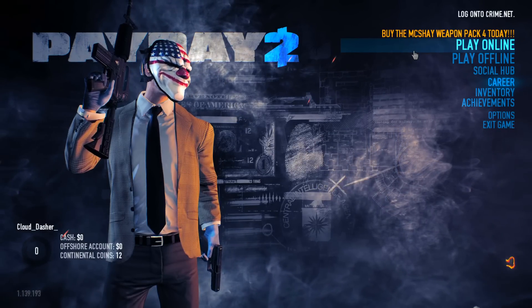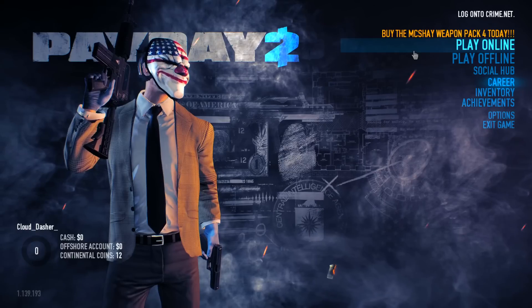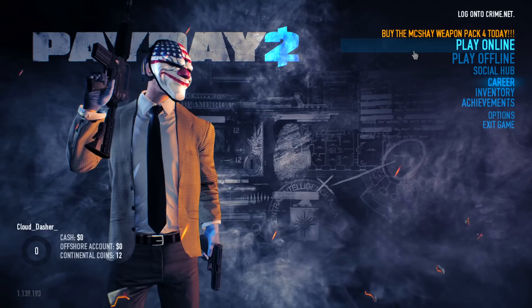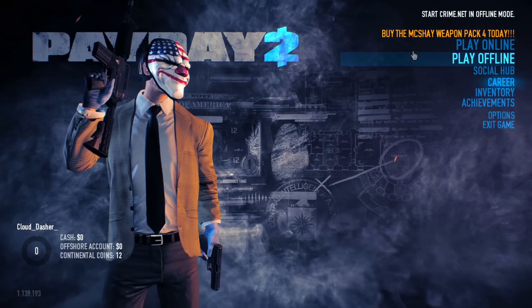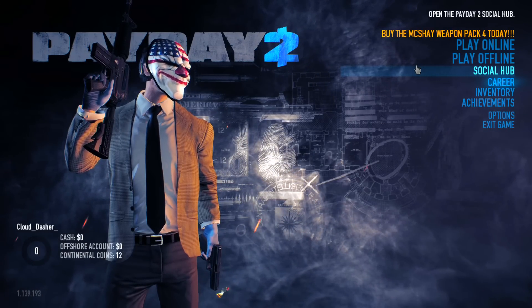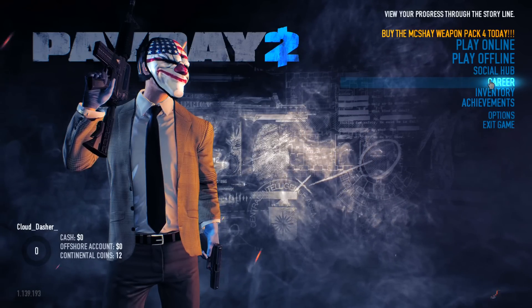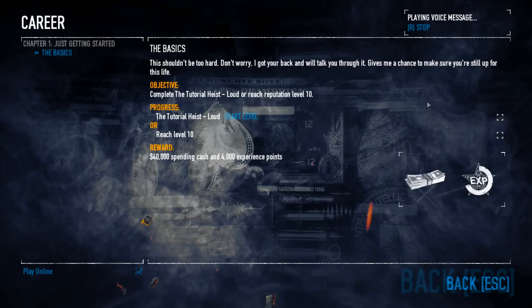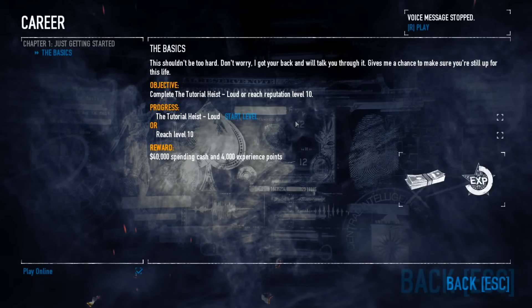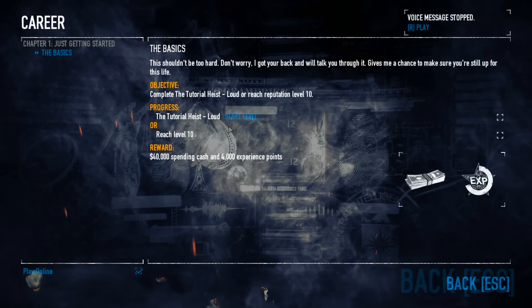I want to show everyone tips and tricks on how to actually play the game. I played earlier on the Steam version for like an hour and I didn't see anyone above level 20. When you get into the game and go through the intro, you come to the main menu. I would recommend the first thing you do is go to Career Mode — it's basically just the tutorial. It shows you the very basics.